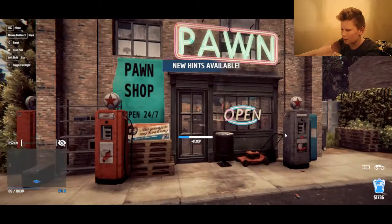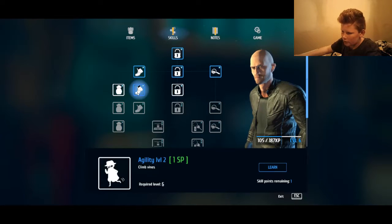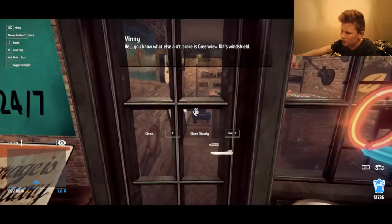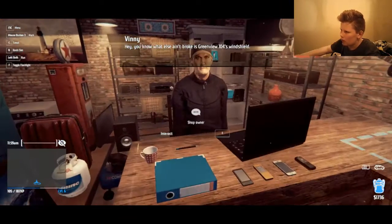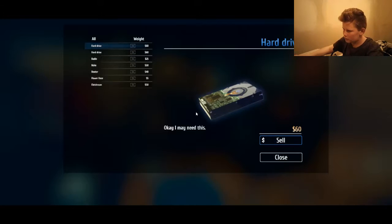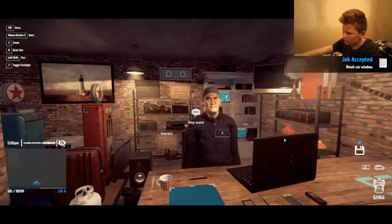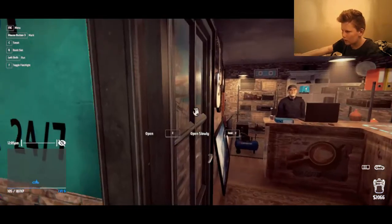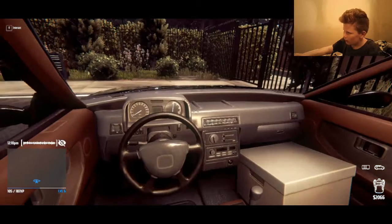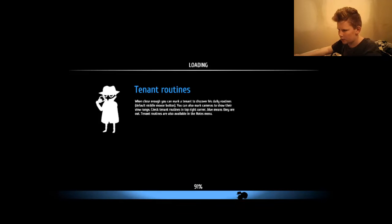Yes! I'm gonna have to spend skill points. Skills — agility level 2, now I can climb vines. Vinny's my boss. Do I have to break someone's windshield? All this stuff is very expensive. Break a car window in 104 — 104, that house sounds familiar. I've never really done anything with cars yet so let's go figure it out. Let's go see 104.